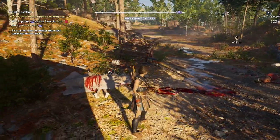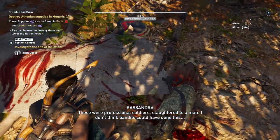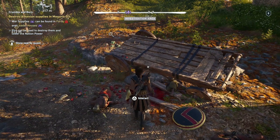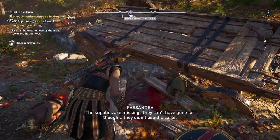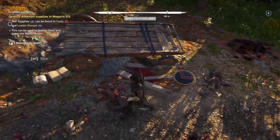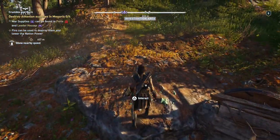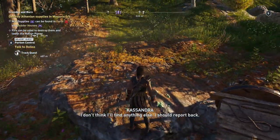The scene is pretty graphic. These were professional soldiers, slaughtered to a man. I don't think bandits could have done this — it's Athenian soldiers for sure. Who's under the carriage? It's not a Spartan. The supplies are missing but they can't have gone far. This animal was eaten — yeah, an animal came through. Looks like they went into the forest. I don't think I'll find anything else; I should report back.